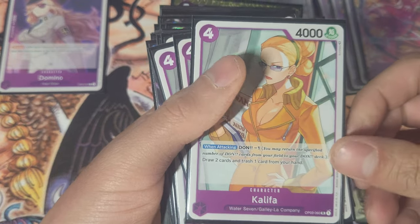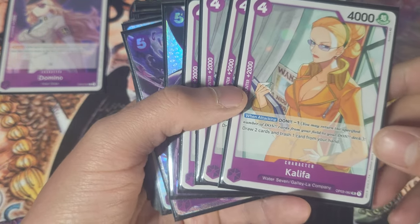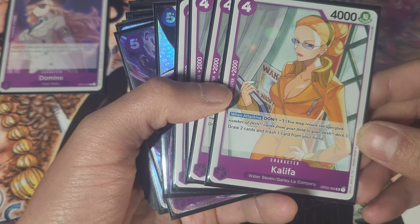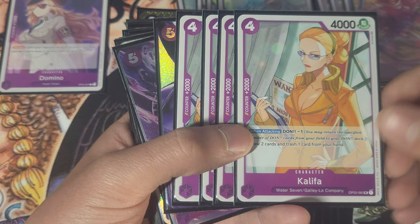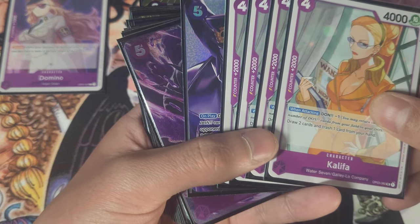Next we have Khalifa. She is a 2k counter — that's basically the whole reason you run her. She has an ability when attacking: minus one Don, draw two cards, trash one. You almost never play her unless you have nothing else to play. She's just a 2k counter in most scenarios.